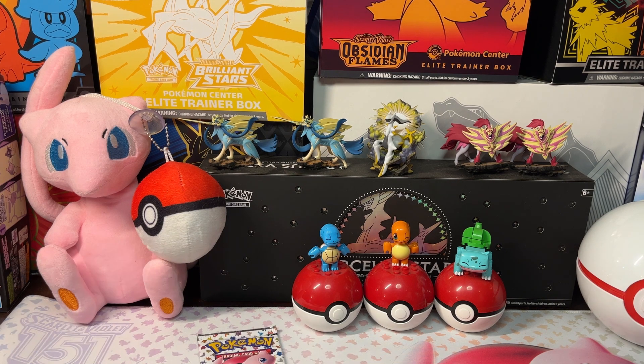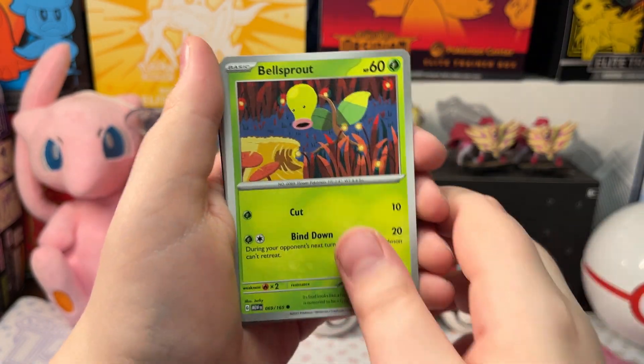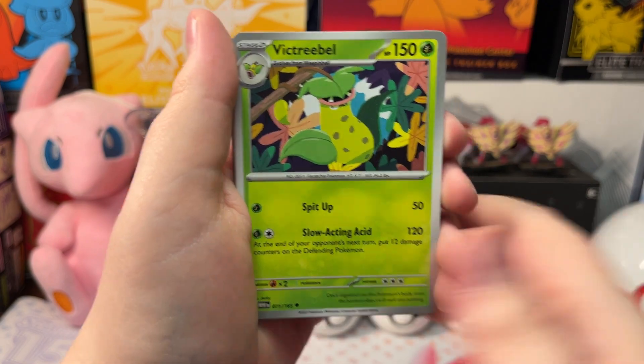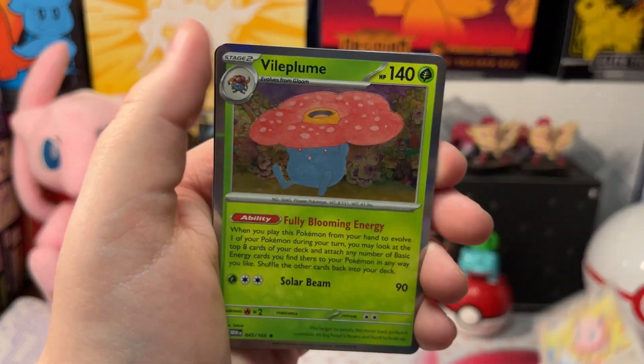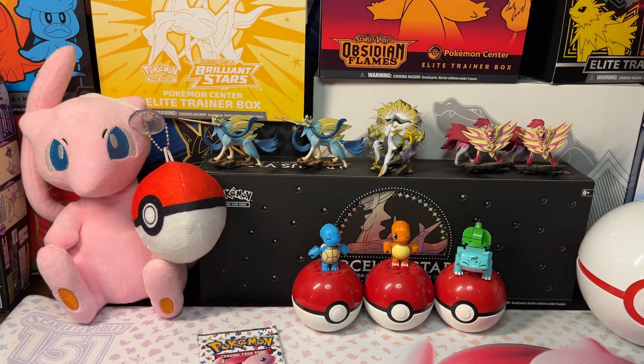Let's open up our next pack. We got a Shellder, Bellsprout, Corsola, Nidorina, Victory Bell, Big Air Balloon, Primeape, Oversize Snorlax, Oversize Jigglypuff, and a Holo Vileplume. Water energy and a code card.